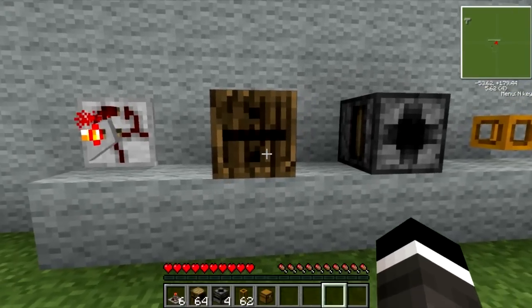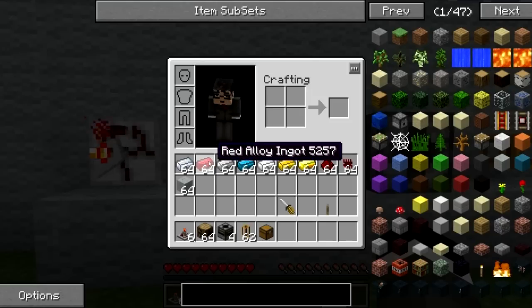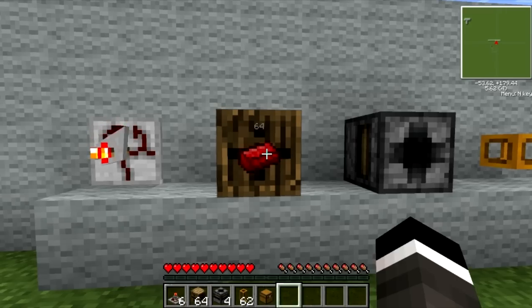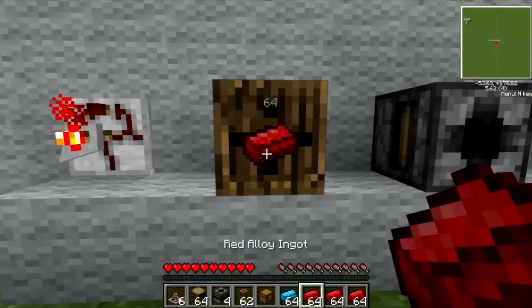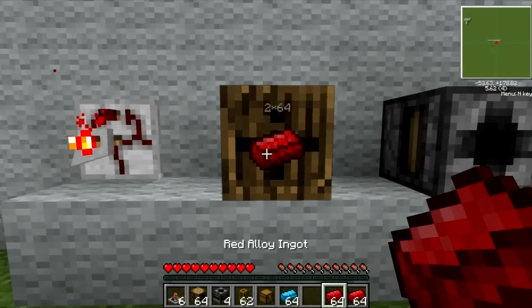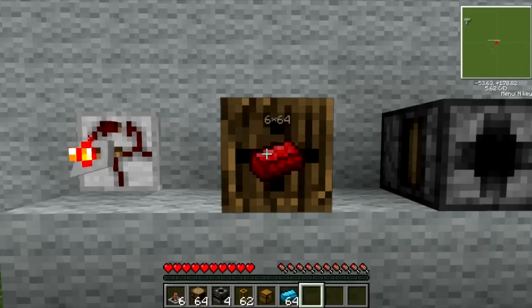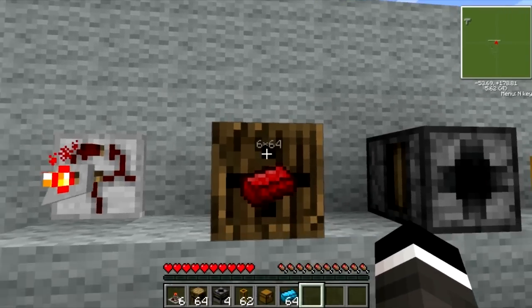Factorization has these barrels. What a barrel does is it holds one item and 64 stacks of that item. If I get more of these, all I have to do is click on it and it puts the items in, or if you double-click, it puts all the items from your inventory in there. See how it says a number? 6 out of 64.